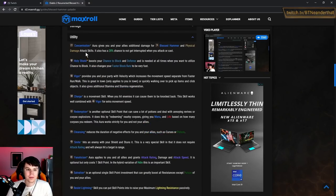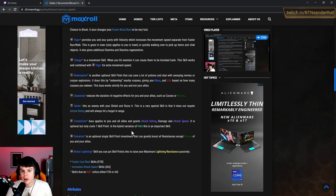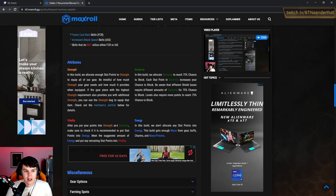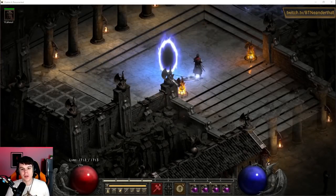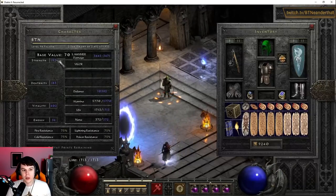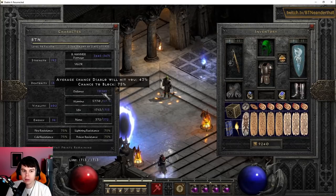These are the skills we're going to be using — we'll even be using some on utility and in some cool variants we'll get to in a minute. For attributes, you just want to put enough points into strength to wear your gear, and then max out your block chance.